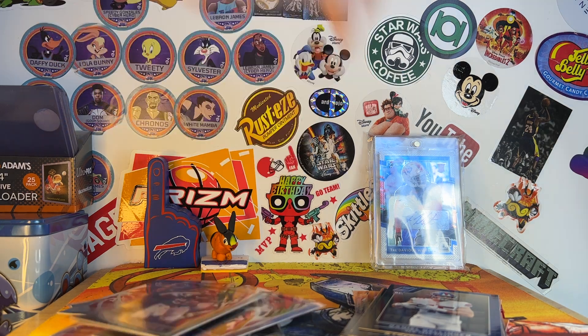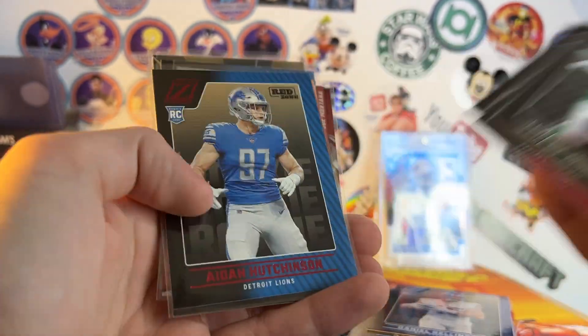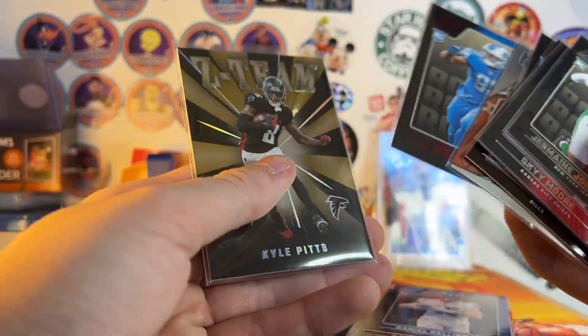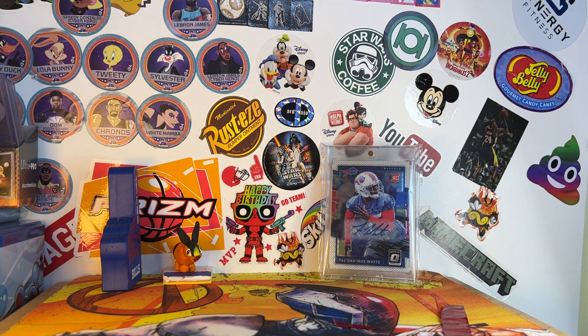Thank you guys for watching, I hope you enjoyed. Here's a quick recap of the best Zenith cards — the Hutchinson is really good, I might toss that in a top loader. Oh, I forgot to mention the Tre'Davious White autograph in the background — from the same card show just a few years ago, I bought that for five bucks. Best card show pickup I've ever had. Comment down below your best card show pickup of 2023 so far, or 2022. I'll be back in another video soon — see ya.